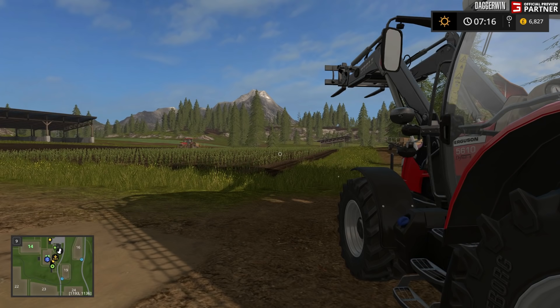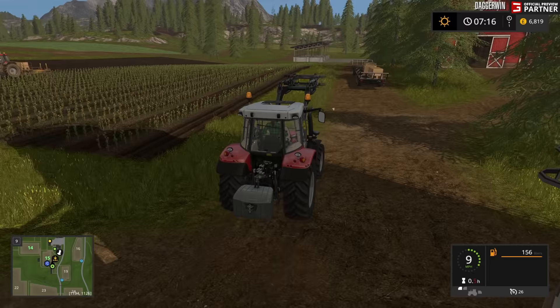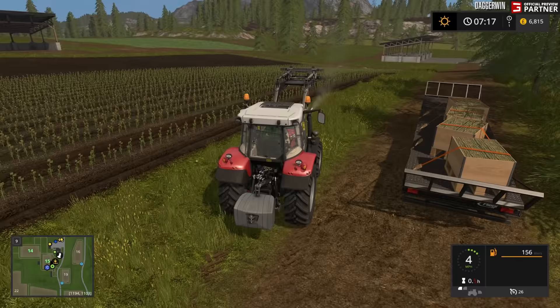Welcome back to Let's Play Farming Simulator 17, episode 3. The sapling planter is still going on a worker. I have just changed the setting to off for having to pay for the poplars again, because we've already paid for them so we're sort of being charged twice.